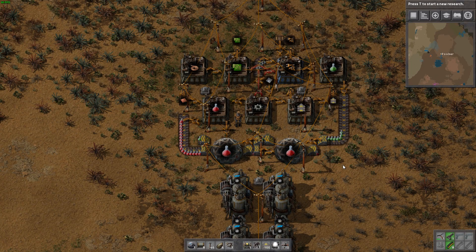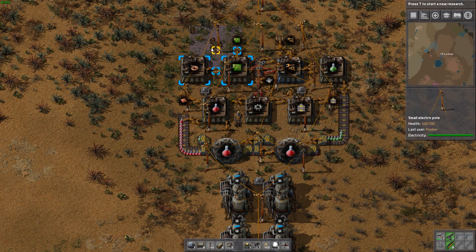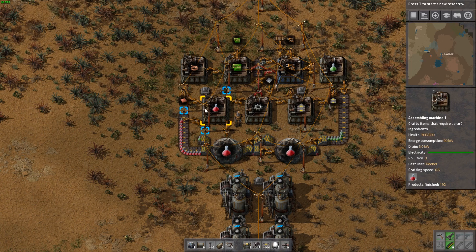Hi everyone and welcome to episode 3 of my new season 2 Factorio series. My name is Poober and we're going to be adding on to the setup where we left off last episode, with this very primitive assembly machine setup for our red and green science packs and our very basic materials used in the base. Hopefully today we will be able to optimize more as well as add more automation.